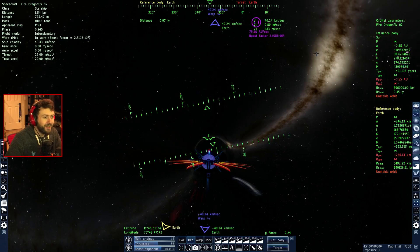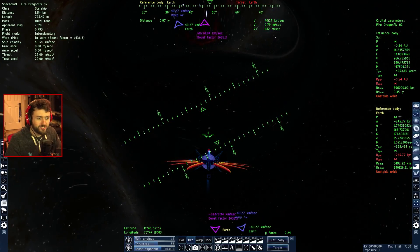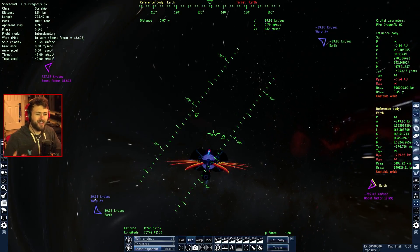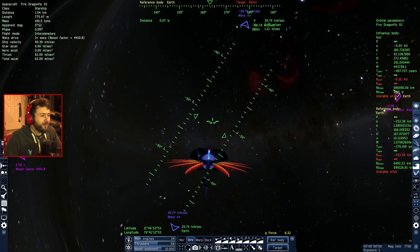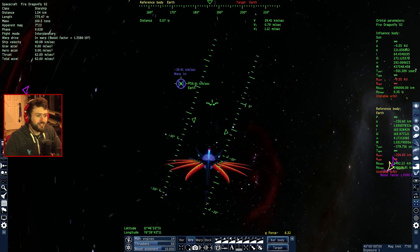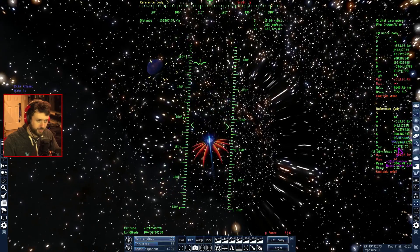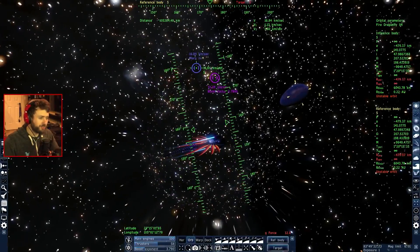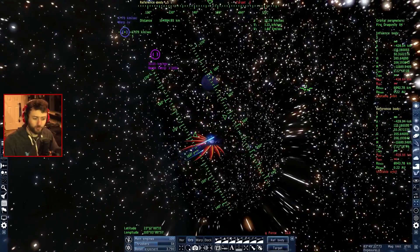Did I just speed past Earth? I'm only going 40 kilometers per second — am I exiting the warp? I think I might be exiting it now. Where the hell am I? It's triggering randomly — I'm just randomly going into warp. I pressed a button but I don't know which one. Let me try and turn this around — is Earth way over there? I warped way past Earth. By the way, my game ended up crashing but I managed to change my field of view so I can see what's around me.